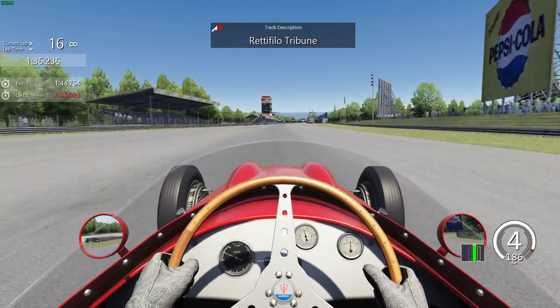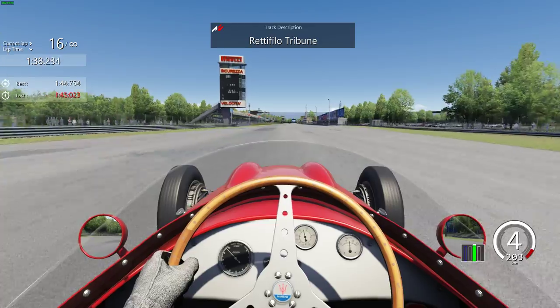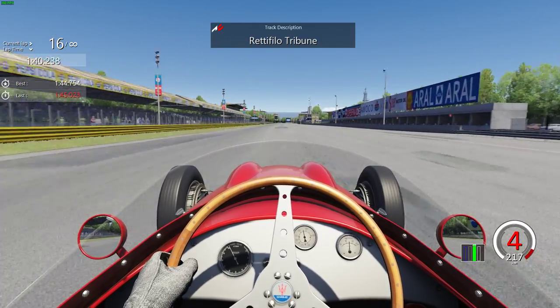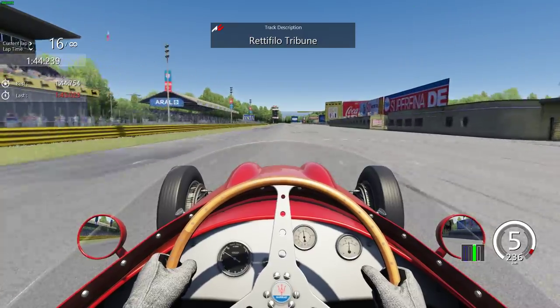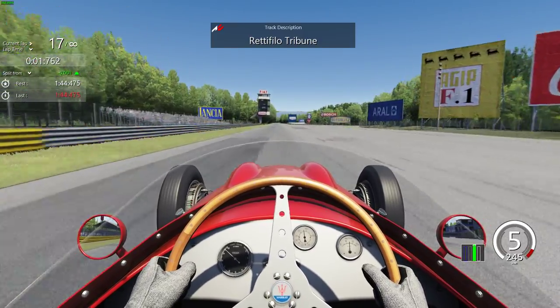The more sideways you go the less acceleration you get, and you want the most acceleration you can possibly get while of course getting the turn for the corner — and across the start/finish line. We will go for a one minute forty-four point four-seven-five.